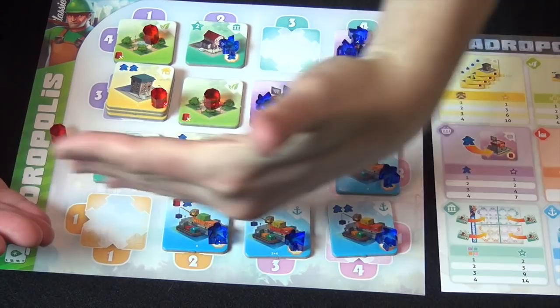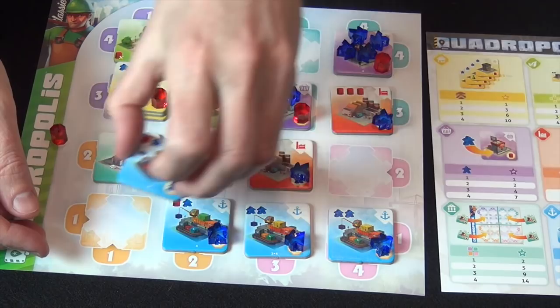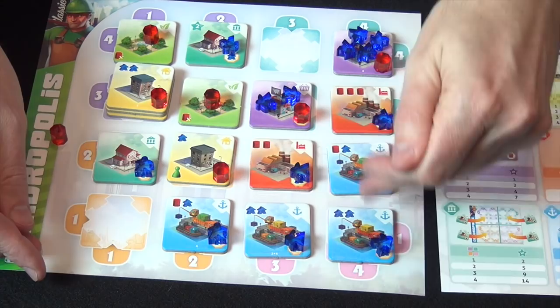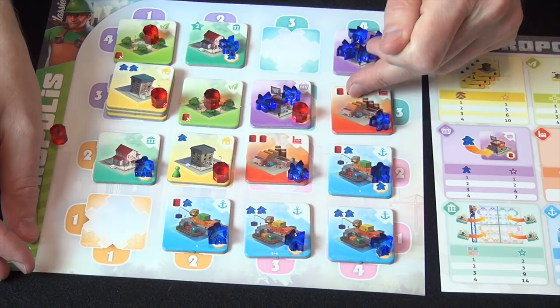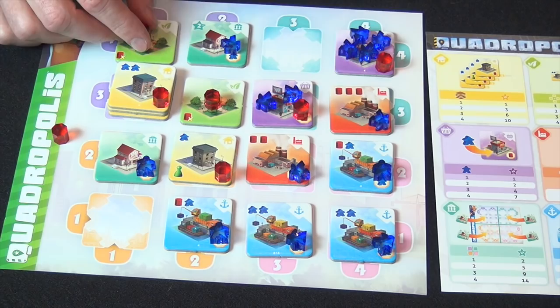The harbors, as you might guess from actual harbors, you want them in a long line in a row or in a column or both. You score based on the longest continuous line of harbor tiles. So three tiles in a row is worth seven points; if I had managed to place this one here, that'd be worth 12. But if you have one tile vertically, that's worth zero. In this case it's seven plus three, which is 10 points. Factories score based on their adjacency to harbors and shops, because they will be supplying the shops and harbors and moving things around. They get two points for each adjacent shop and three for each adjacent harbor. So this would be worth seven points, that would be worth eight - a total of 15 for factories.